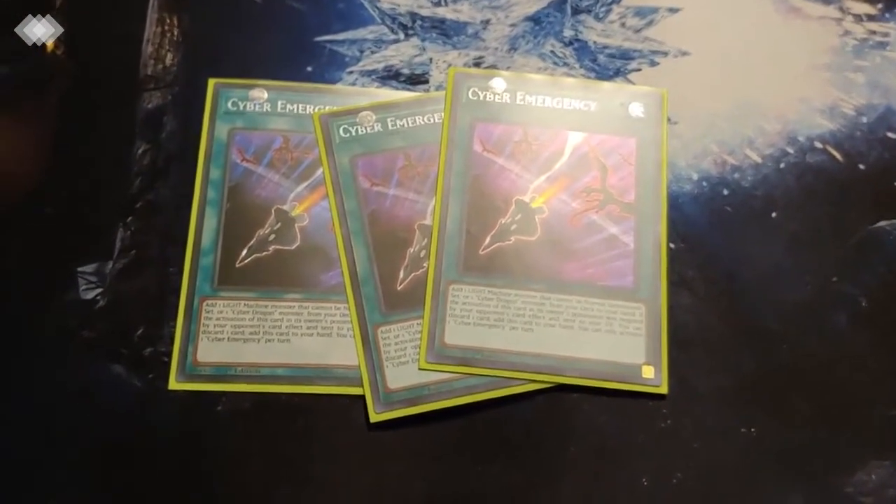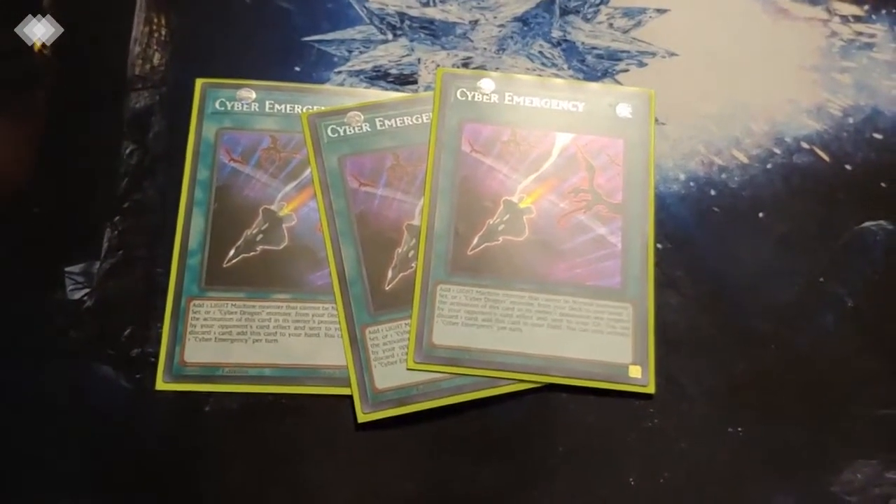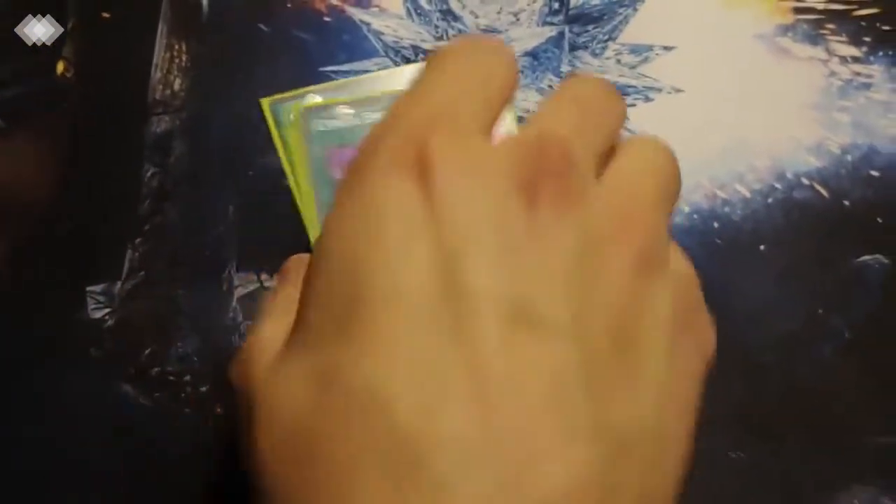Cyber Dragon or Cyber Emergency searches out any Cyber Dragon monster. Helps with Herz being at two, but you really want to get to Core as fast as possible.